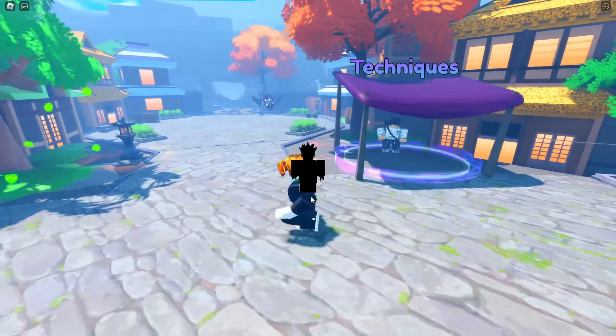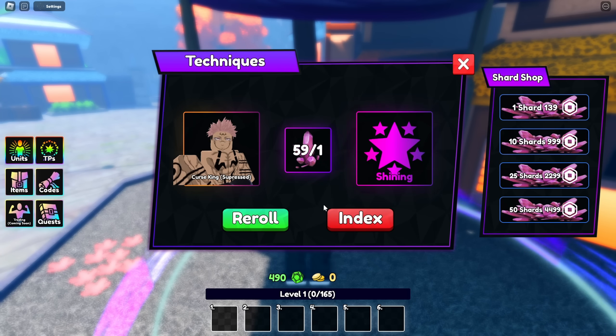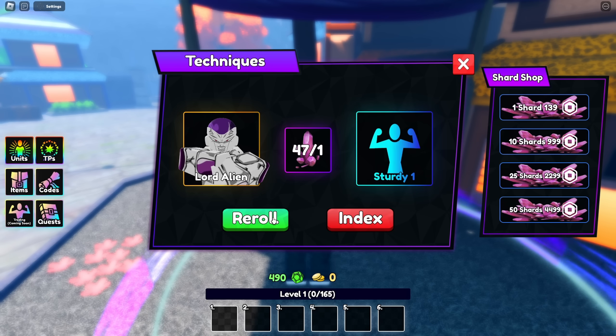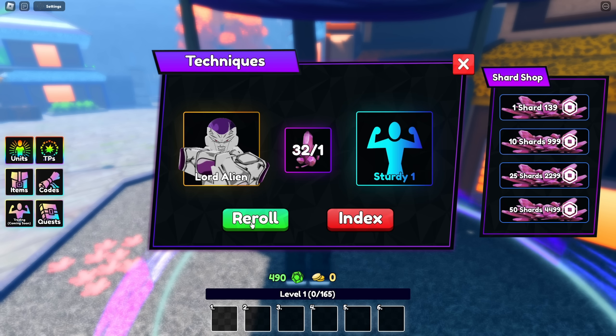We ended up getting him anyway, why not? Look at that — we have an exotic, a mythical, and then we have 6 Frizas. So let's go ahead and roll on this guy. I want to get something decent on him — not diamond, something decent. Demigod, there we go — that's a pretty good trait right there. We're going to keep that. I want to get a Celestial on Frieza though so we can showcase him with a really good trait. I'm calling Overward in 3, 2, 1.